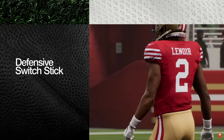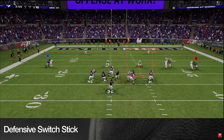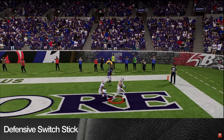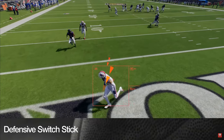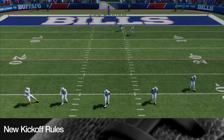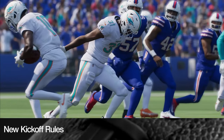With the addition of the defensive switch stick, they've introduced a new defensive meta where players can quickly switch their user coverage with a flick of the right stick, adding control while lurking in the secondary on passing plays.